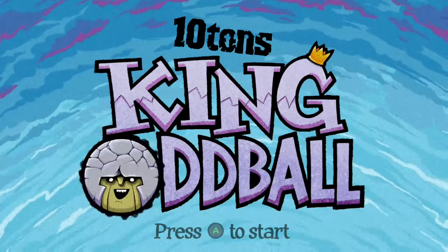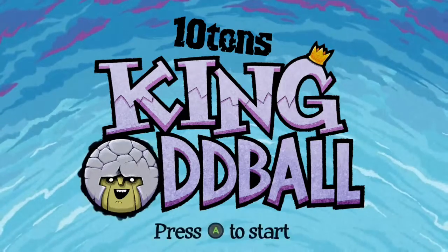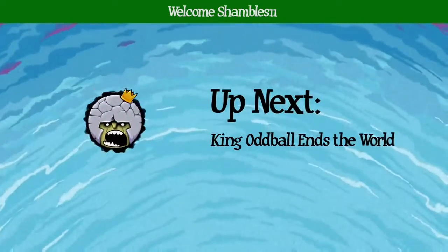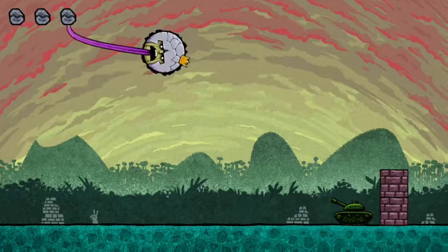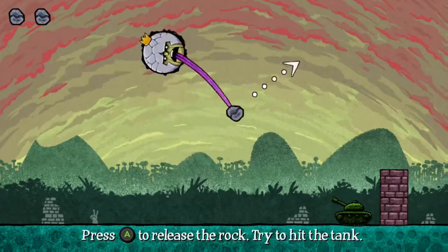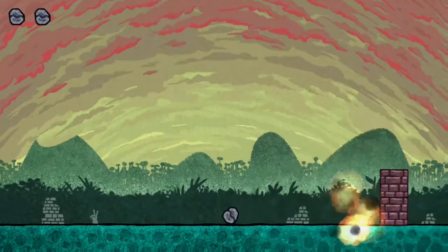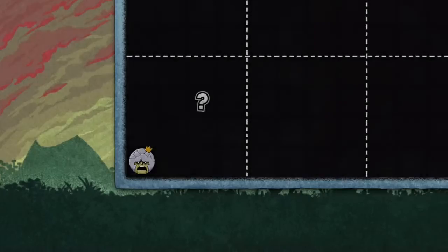What's up guys, this is Shams11 and welcome to King Oddball, the brand new ID@Xbox game available right now on the Xbox One. A huge thank you to my buddy Jaco from 10 Tons for allowing me to bring you this game. We play as King Oddball, a giant rocky moon who swings side to side with boulders attached to his tongue, throwing them to destroy armies — tanks, helicopters, and soldiers.